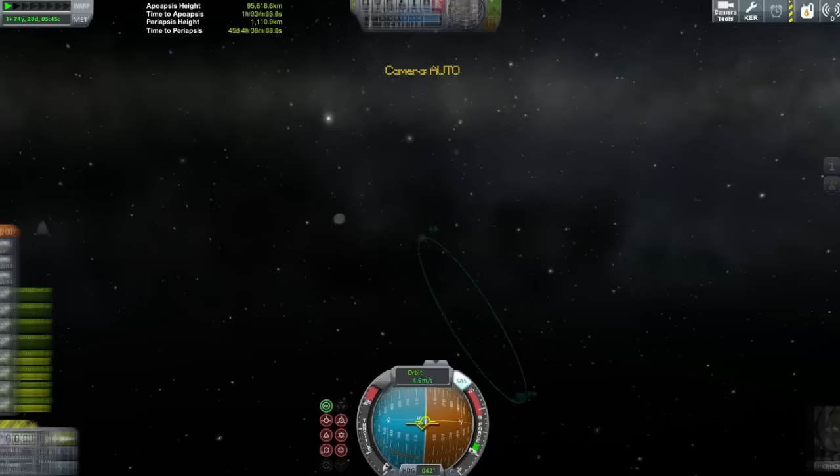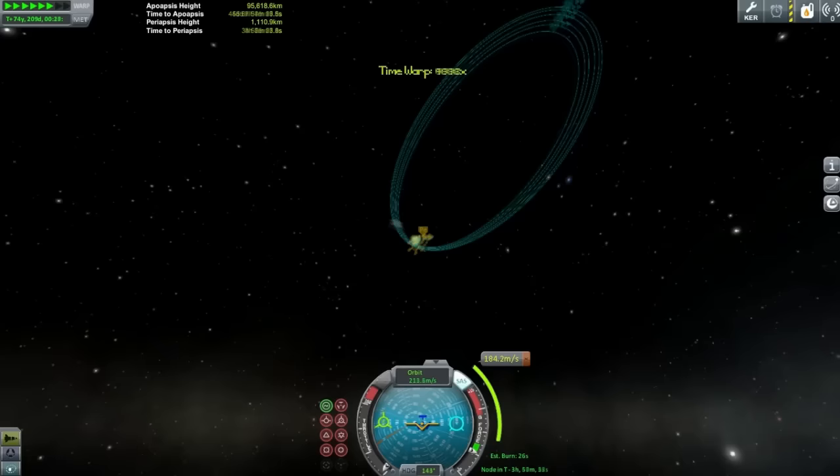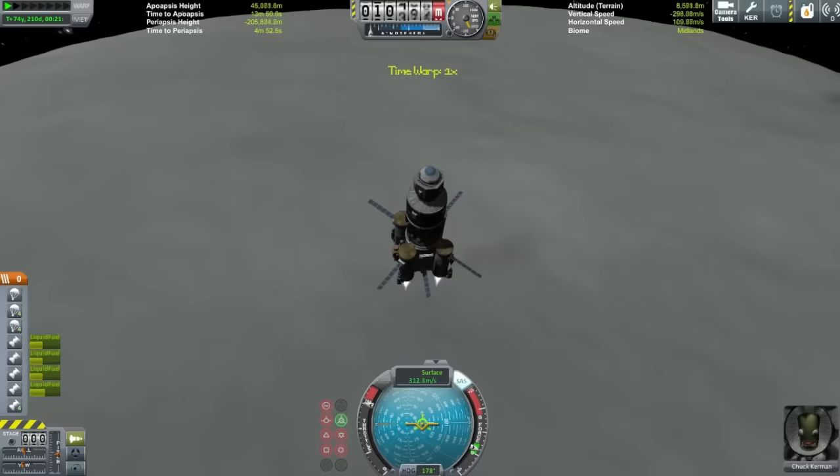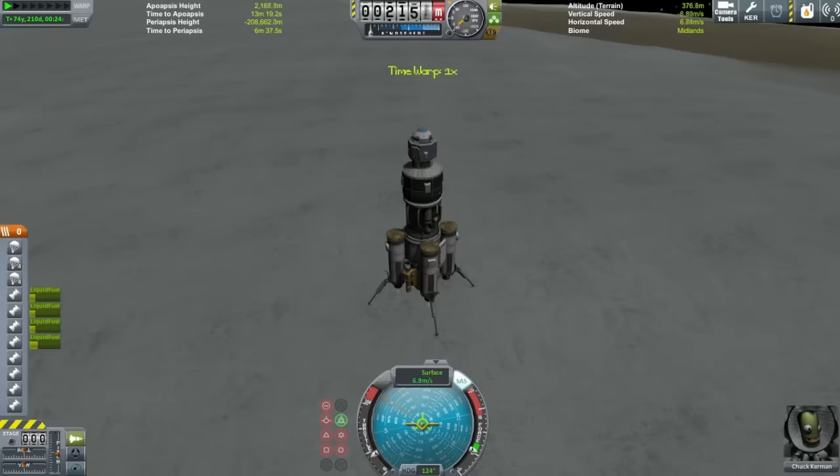Here we are coming up to Eeloo. I'd never been to Eeloo before, so this is quite cool. It kind of looks like a dirty snowball. It doesn't really have much gravity either, so you can circularize with basically no delta-V. We're just burning for a landing now. It took quite a lot of fuel to get here because it's just so far out, but once you're there you can just mine from there, so that was all good.